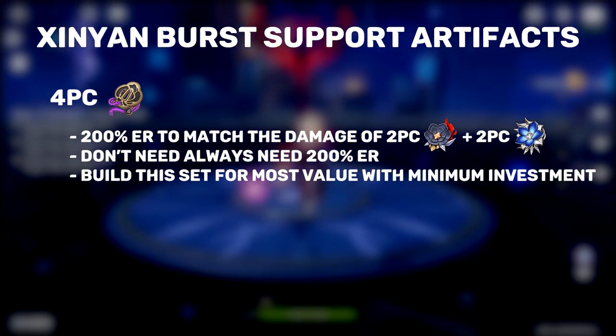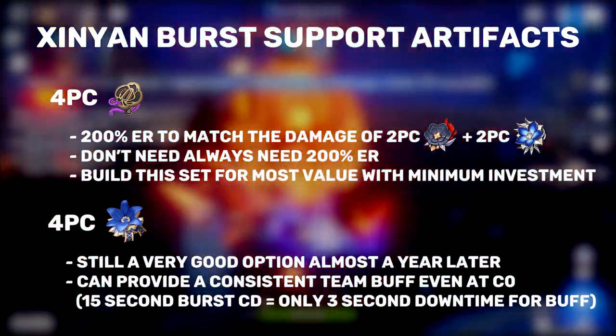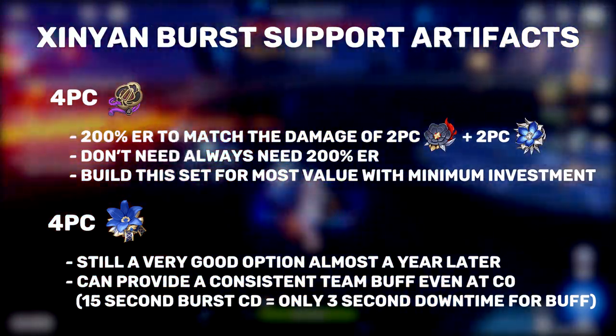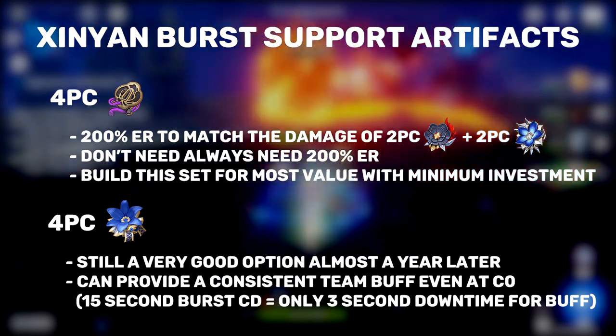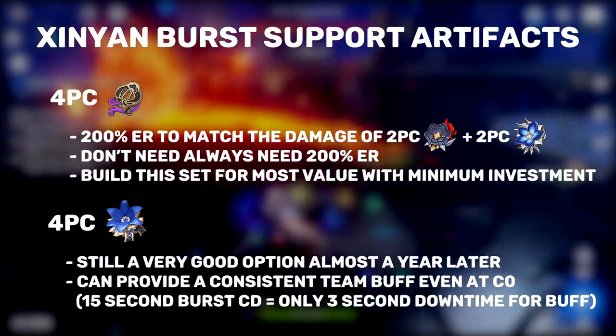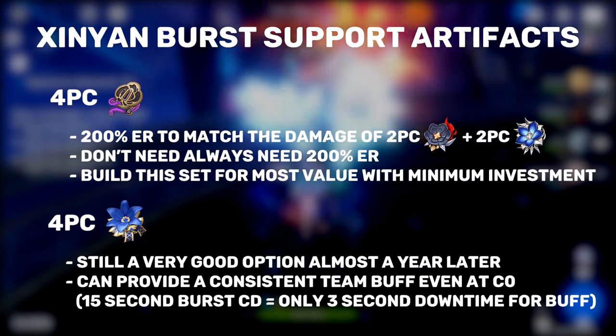Since I just mentioned Noblesse Oblige, the last set I want to talk about is the four-set Noblesse, which is a very traditional build for Xinyan. If you don't have a common Noblesse user like Chongyun or Bennett on your team, then Xinyan is also a decent user of the four-set buff, because her burst cooldown is only 15 seconds long.